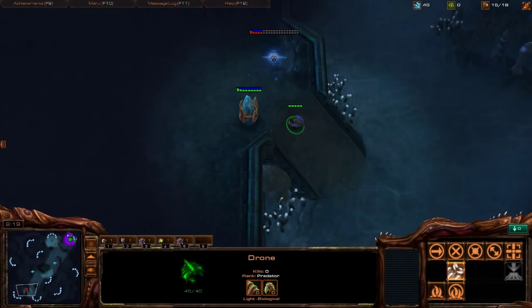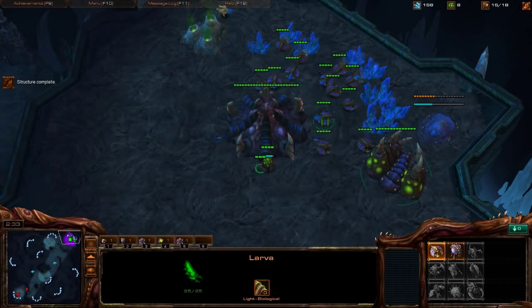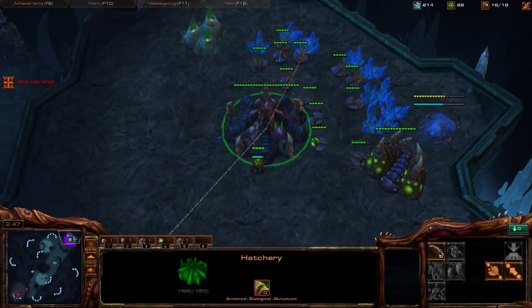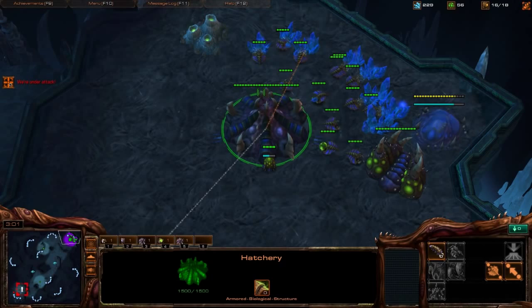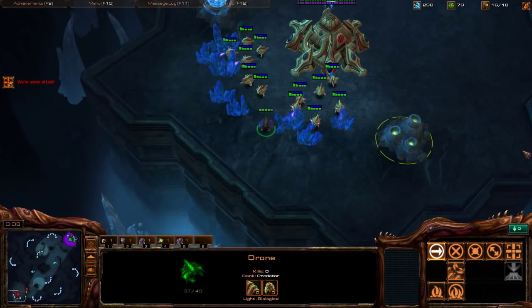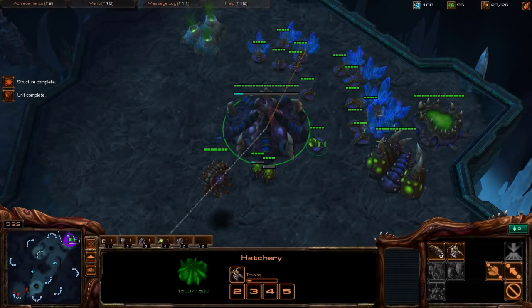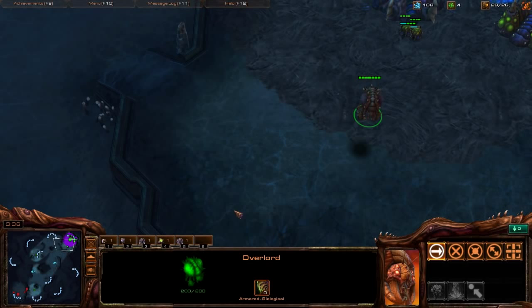Low-league proxy stuff and random things can happen, so always scout. There's the Gateway — move the Overlord in and we can see a lot of Chronoboost but no gas taken, which is a little weird. Like we said at lower levels, never make clear-cut assumptions because things don't always make sense. We're just waiting for larva to spawn to build Zerglings. Got the Overlord on 16 this time instead of 15 — minor mistake but fine.